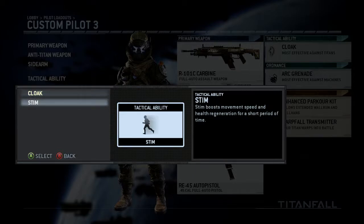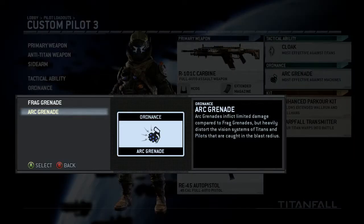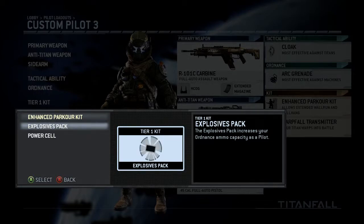With the tactical ability you have cloak, which lets you go invisible against titans and other pilots, or stim which increases movement speed and health regeneration. For ordnance you have either a frag grenade or an arc grenade — arc is similar to an EMP, distorting the vision of titans and pilots. In tier one you have enhanced parkour kit, which lets you wall-run a lot quicker.